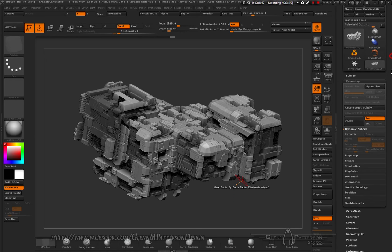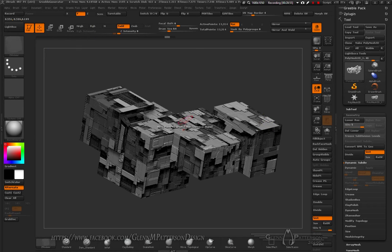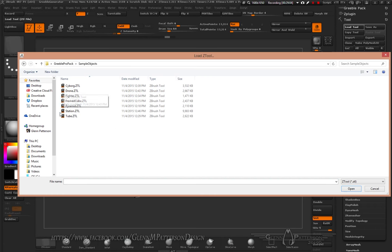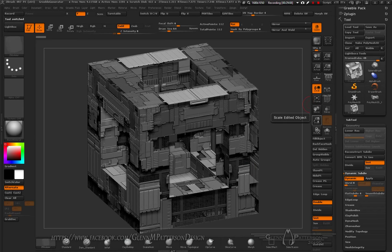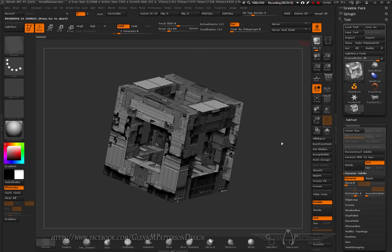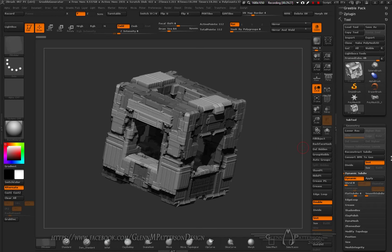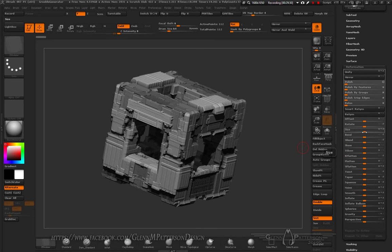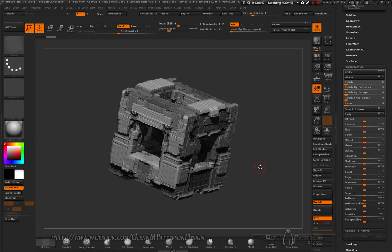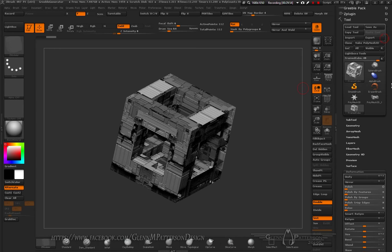Let me Ctrl+Z back and load up a couple of the demo tools. First, the Framed Cube — same principle but using a slightly different texture. Hit BPR and it does the same thing. I can shrink it down a little bit for a different displacement result.